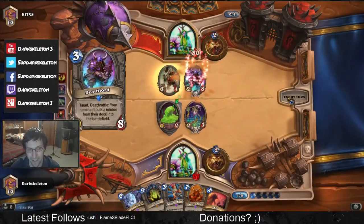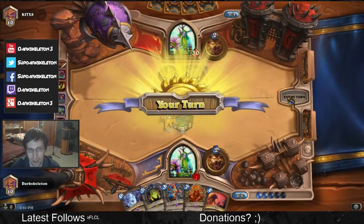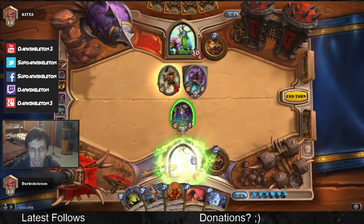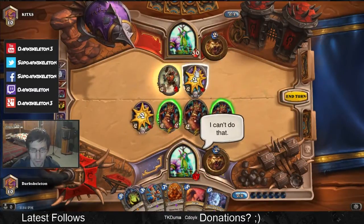Hey guys, Dark Skeleton here, and today I'd like to talk to you about how to properly use the Ramp Druid's Force of Nature and Savage Roar combo. Specifically, what I want to touch on is how to set up the board state so that when turn 9 comes around you can finish your opponent off.